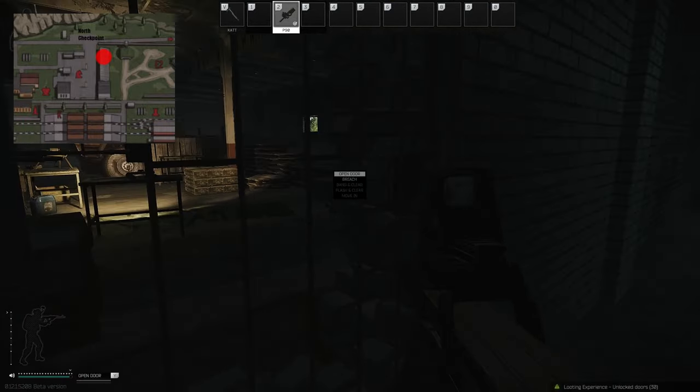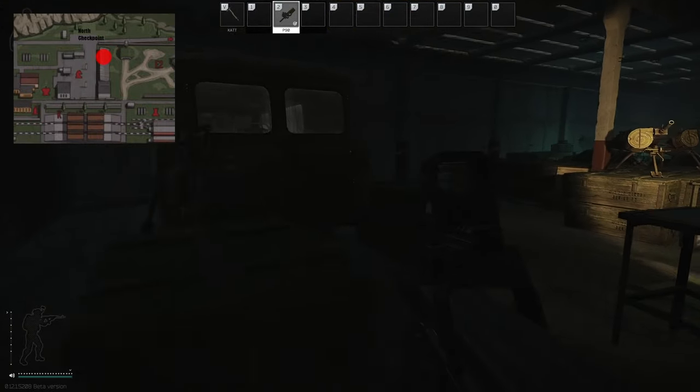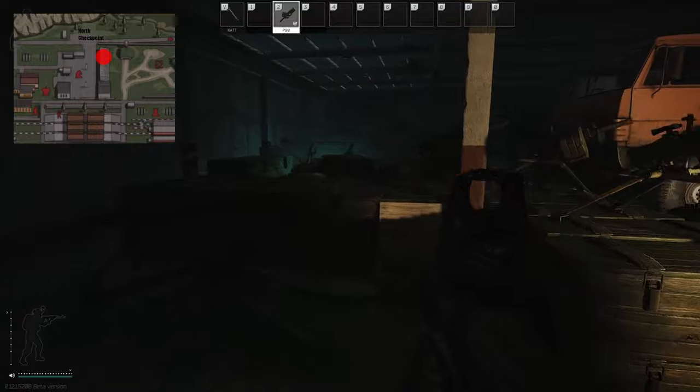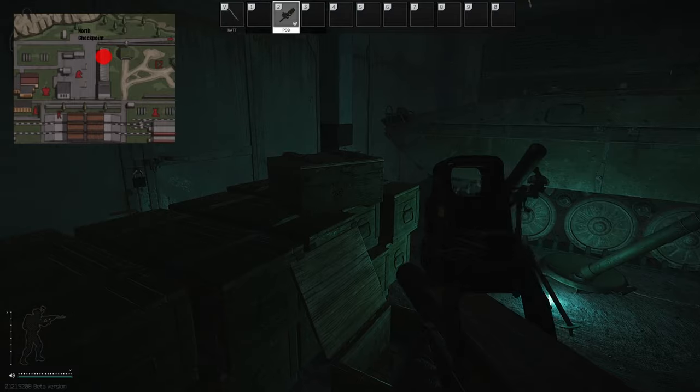Inside you have three weapon boxes, two nade boxes, a lot of loose ammunition and weapon mods, as well as tank and car battery spawns. It can also spawn the shells that you need for your task.